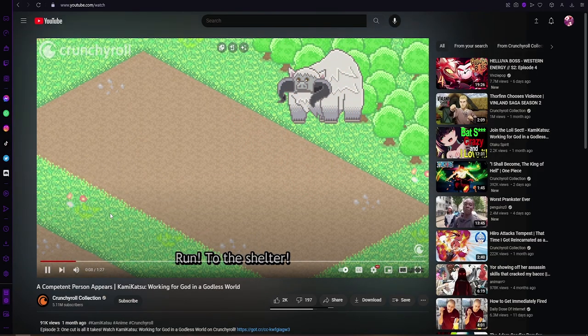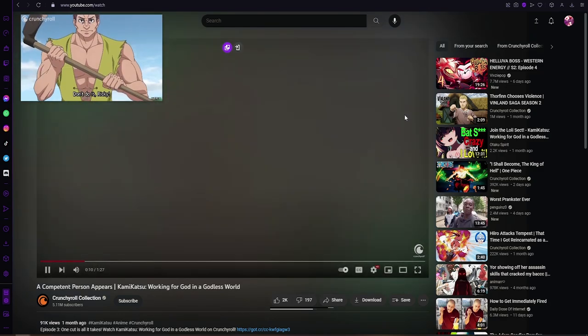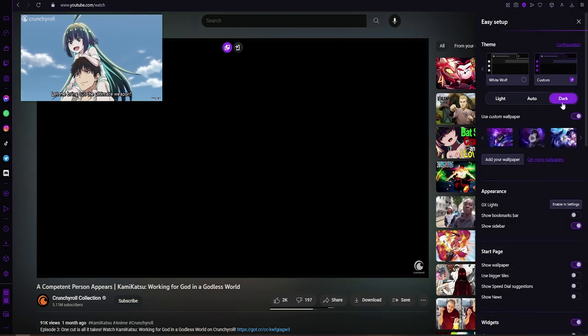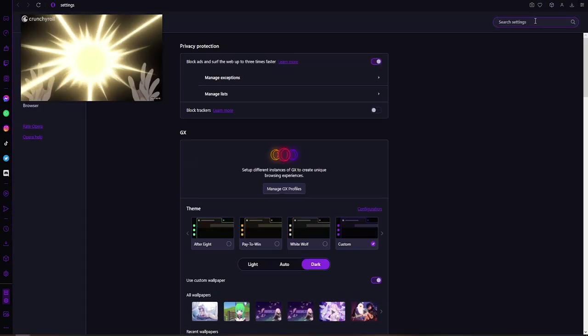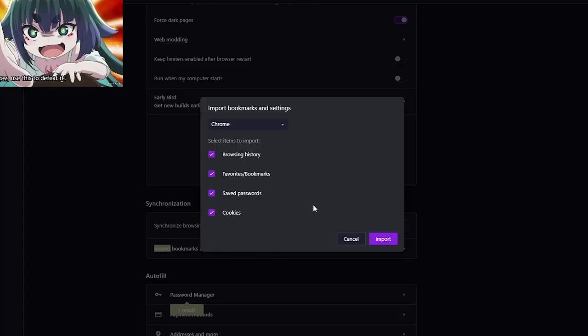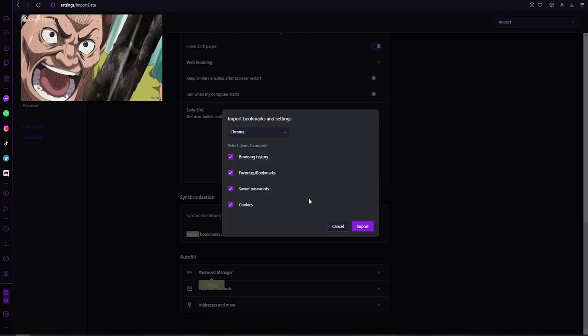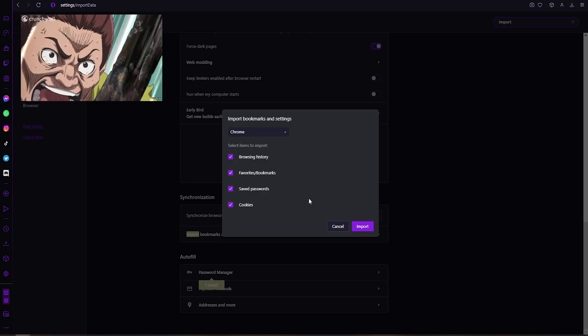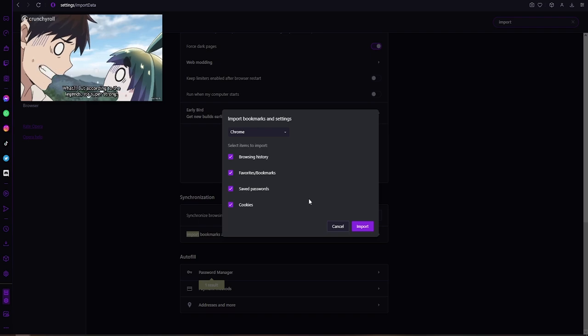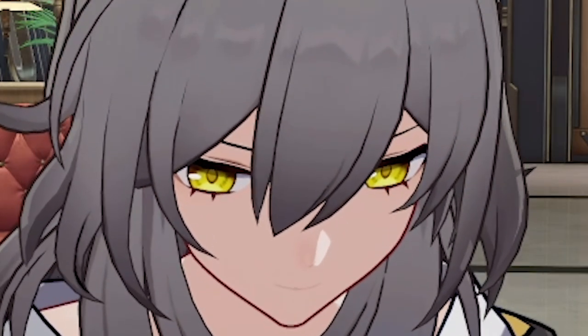A great feature here is picture in picture, meaning you can just pop this out and now it's out there. Anywhere you go, it'll still be playing. So while that's actually playing, you're multitasking — you go to your settings, type in import, scroll down, import bookmarks and settings, click import. And now all of your stuff from your other browser — browsing history, favorites, bookmarks — all that stuff is imported into this browser. No problem. Download link in the description for that.